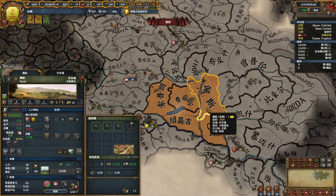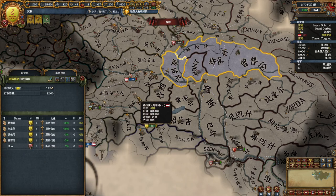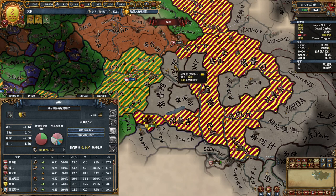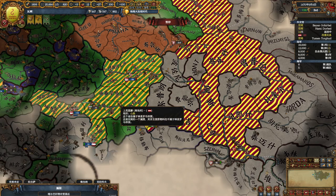Let me demonstrate this for another state. I make it a territory first, then make it join the trade company. You'll see only this one province joins the trade company and leaves the HRE — the other three are still within HRE because they still have the Left Trade Company modifier. Then we let time pass to October.